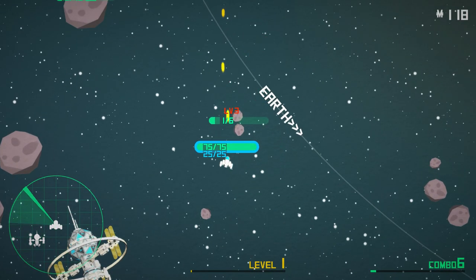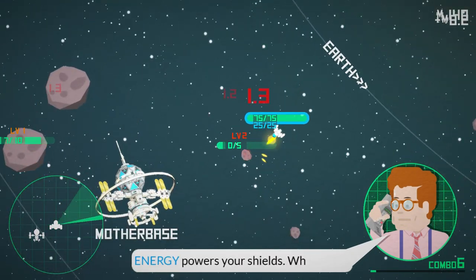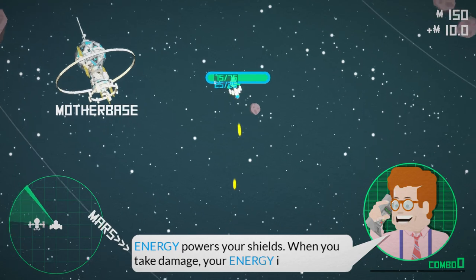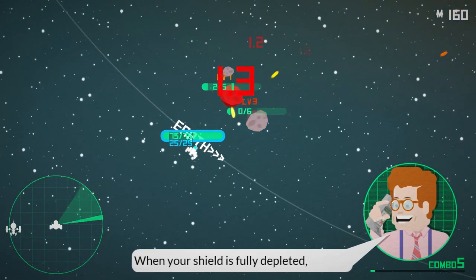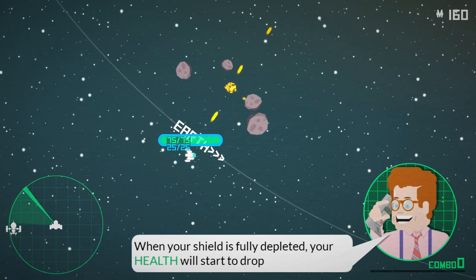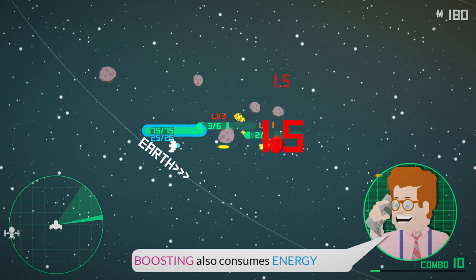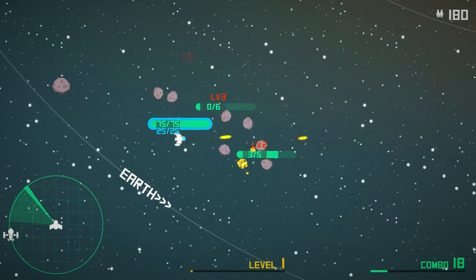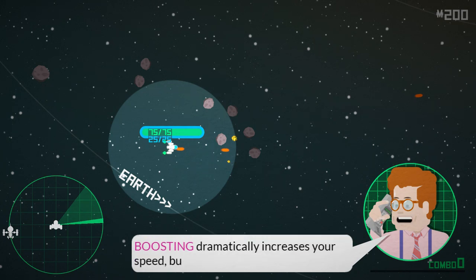Asteroids and defeated enemies drop moolah, the universal currency. Be sure to collect as much as you can. I feel like enemies probably drop more though. Energy powers your shields. When you take damage, your energy is depleted — it's like bonus health. When your shield is fully depleted, your health will start depleting.